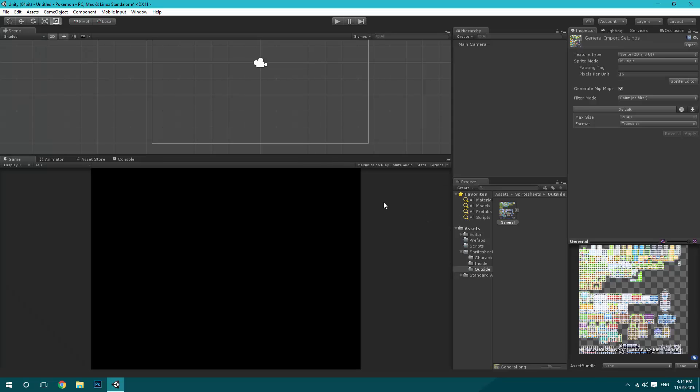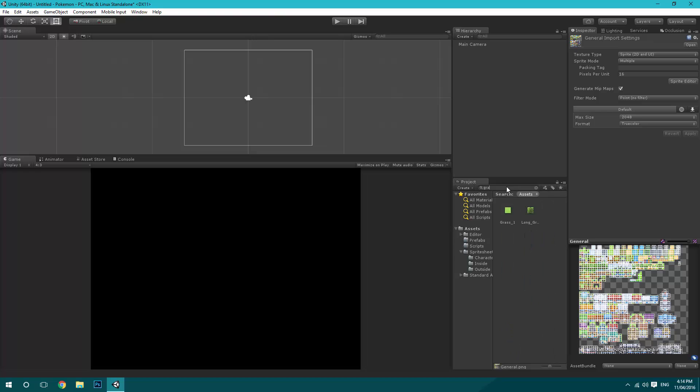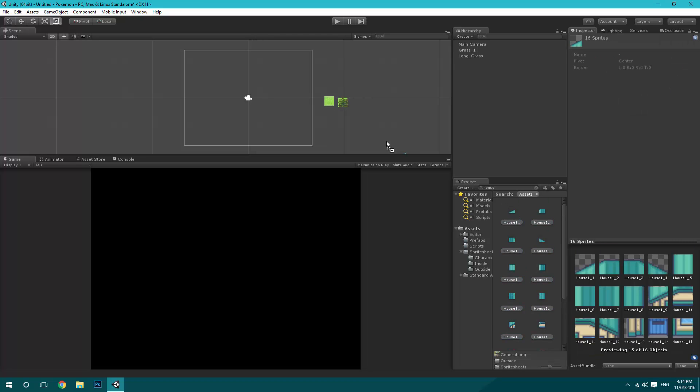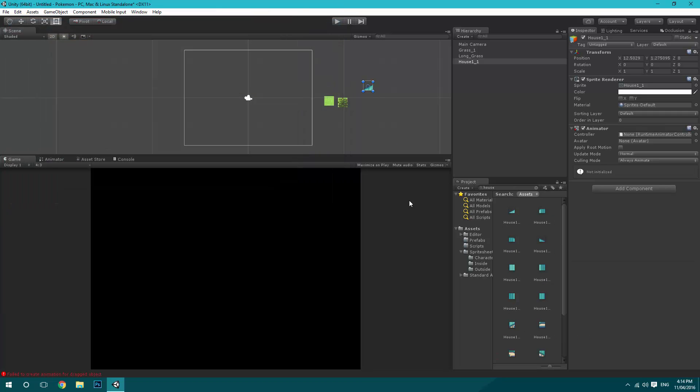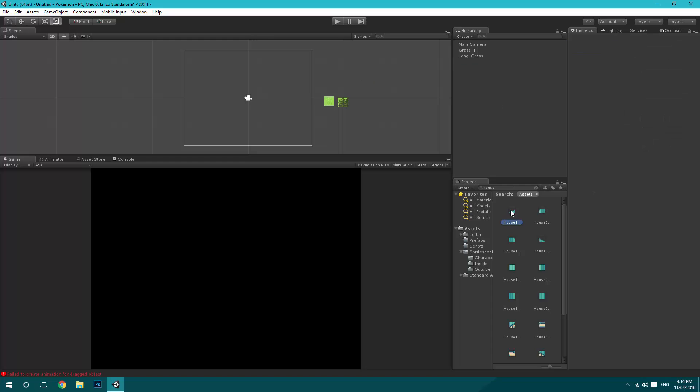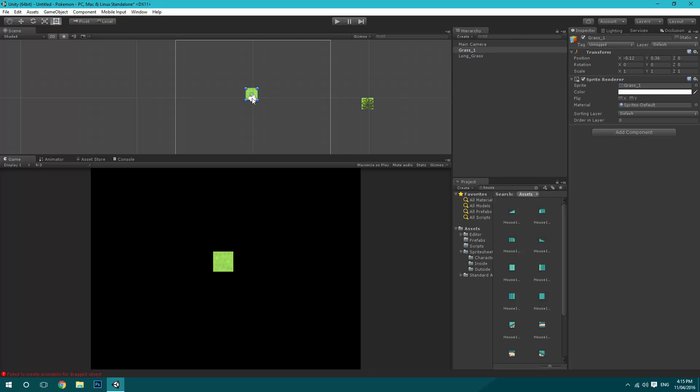Now that we're done, because we named everything, we can just type 'grass' in the search and it'll show us the two sprites we need, then drag them onto the scene. We can type 'house' and get the entire house to drag into the scene. There's just one thing we need to address — something I didn't cover in the last 2D series — about placing lots of 2D sprites next to each other.